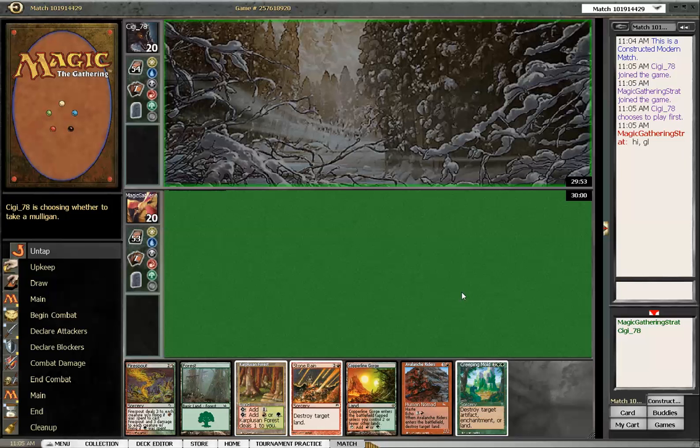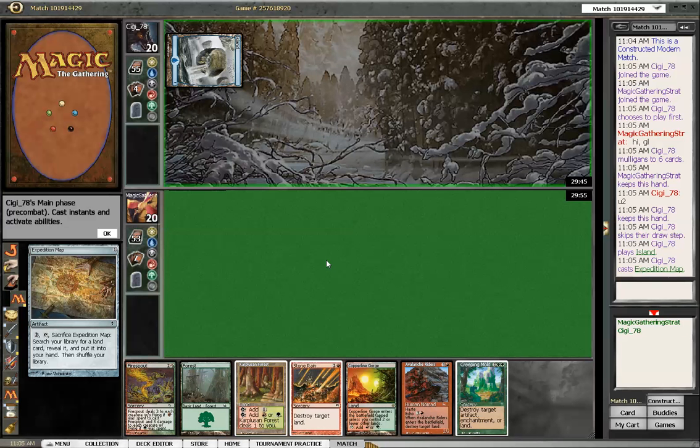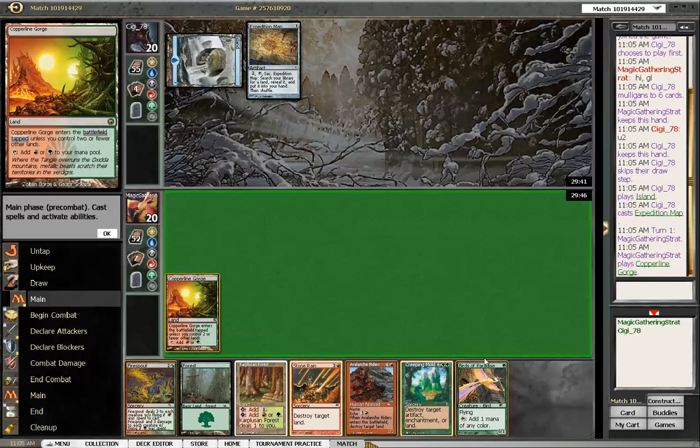We want to cast a Stone Rain on turn 2, but this time we can't. We do have a pretty stable hand — he has mulliganed — so we are keeping this hand. We are going to play Copperline Gorge. Is this the same guy I just played against? Playing against Land Destruction with Urzatron is probably in my favor then.